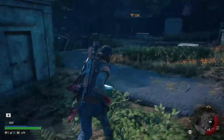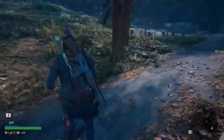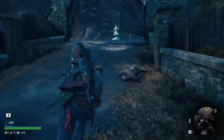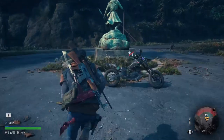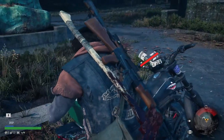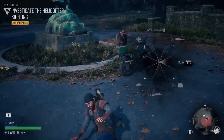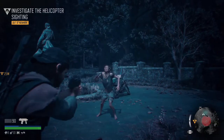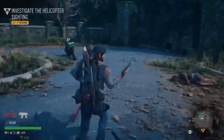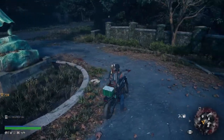Triangle to pick it up — I always want to hold down square, I always forget it's triangle. Everything else in the game is hold down square. Run to the bike and drop it on there. There's another one over there but I think I can get away from this one. Let's go chase this helicopter.